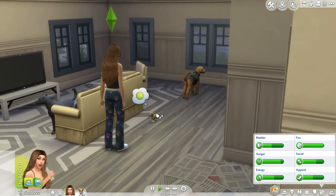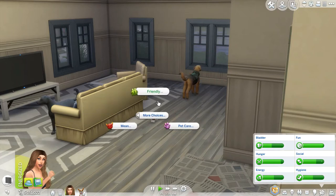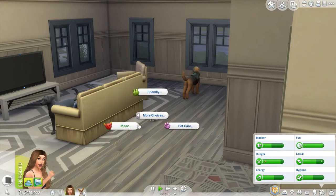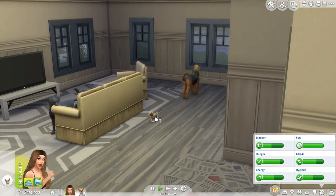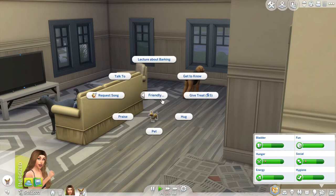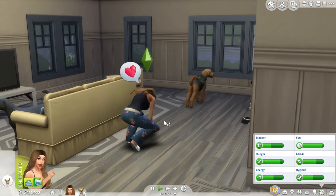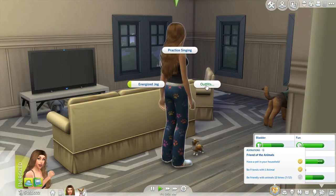You know my little doggo — let's play with him. Praise, hug, ask to go potty, lecture about barking. I want to play with him — where do I find that option? I can pet him. Oh, my little pup, he's so cute. Do you want to go on a walk together? I'm going to change your outfit.